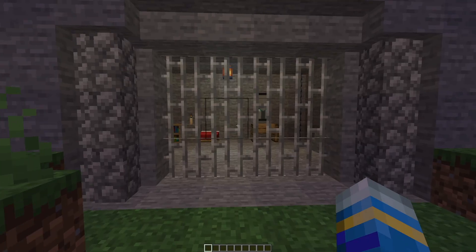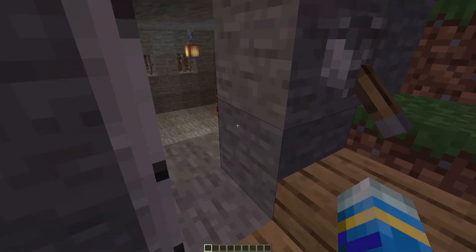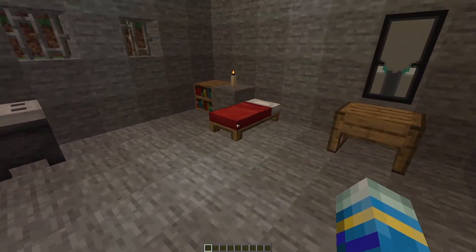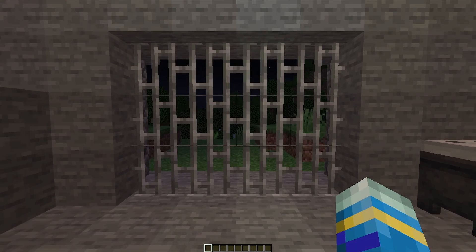So I've created a little jail cell in front of me. You can see it doesn't look particularly pleasant and I've also got a door with a lever so we can get inside and have a look. The first thing we want to do is actually go in the jail cell to set the spawn point of where the naughty player will be teleported.